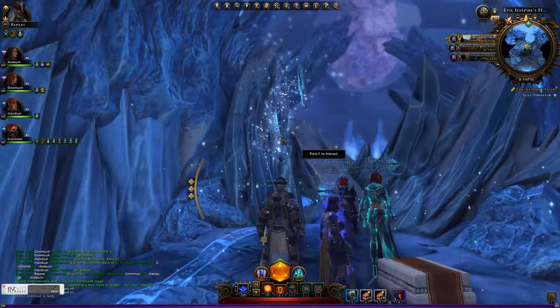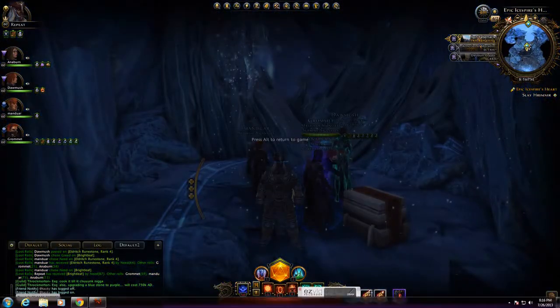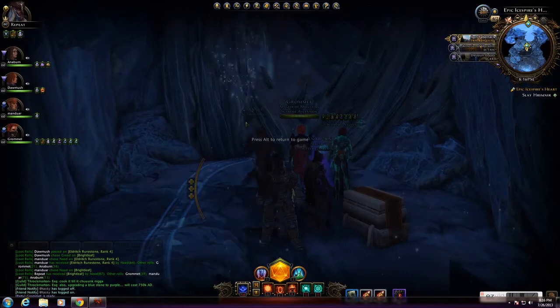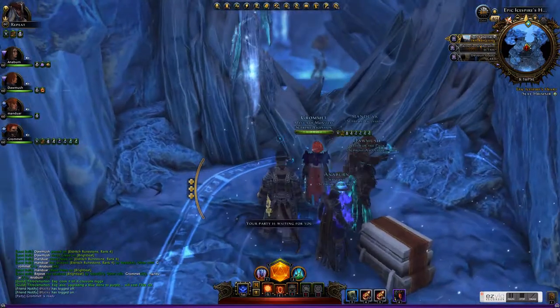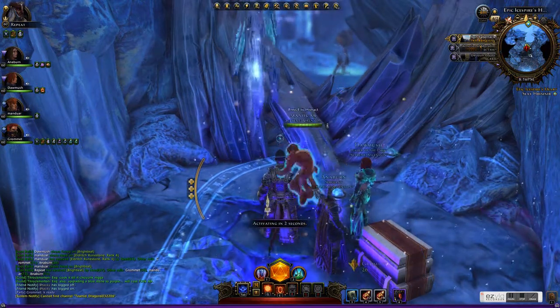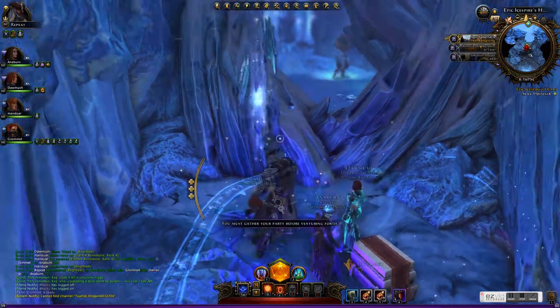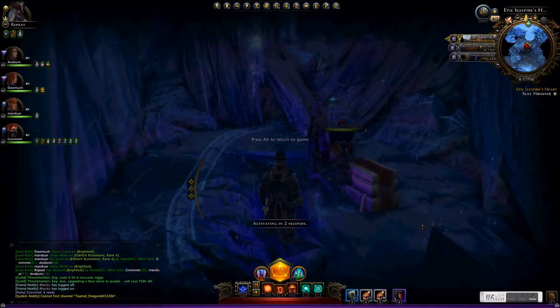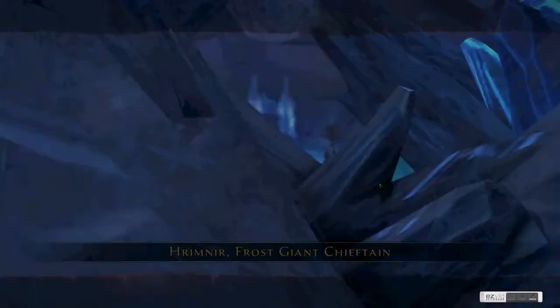Hey, hello guys, this is Jeff, just bringing you a video on the Cleric Pain Train to let you know how it should be done. This is just a pretty straightforward run. We've got two rogues, two control wizards, and a Cleric. It doesn't really matter your composition for the last boss fight for this one, but you don't really need a Guardian Fighter or a Great Weapon Fighter or to exploit Spires to kill this boss with relative ease.